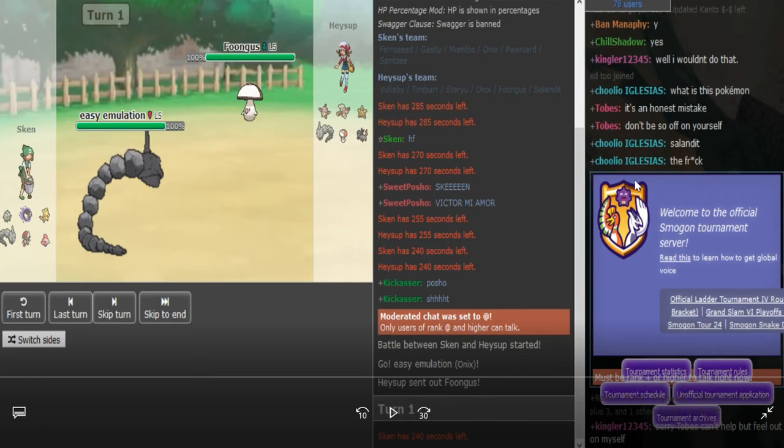We'll look quickly into the teams, but we're not going to spend too much time on it. We'll just hop into the replay, because both teams are relatively similar. Even though they only share one mon in common, they're the same sort of archetype — more of a balanced type team where most of the mons carry a lot of defensive utility. The one exception on Sken's side would be Ghastly, and for Haysup it would be Salandit, which you don't see too often.